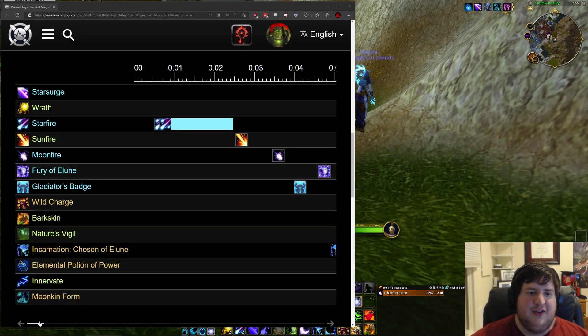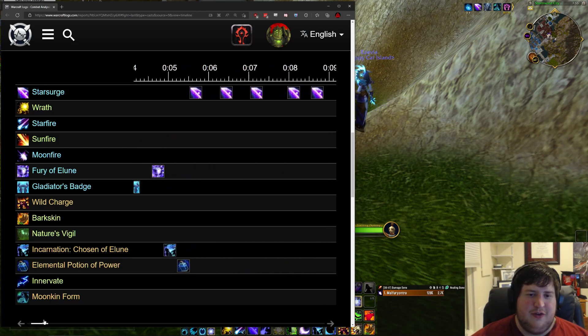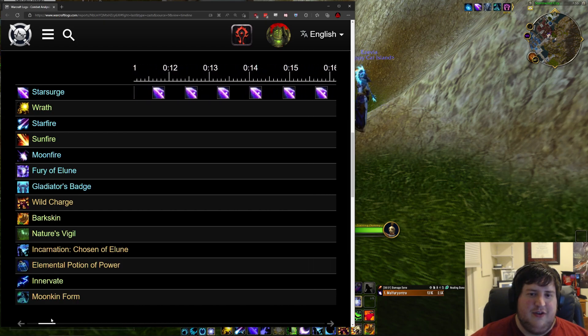Here's what the gameplay currently looks like on beta. Starfire, precast, set up some dots, pop cooldowns, and then Star Surge, Star Surge, Star Surge.